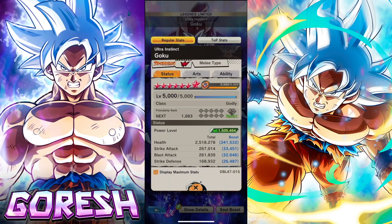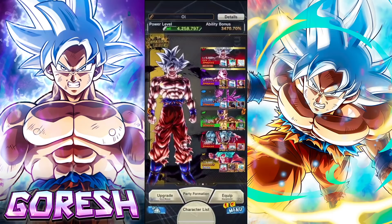This guy can easily take the title of best unit in the game. I'm going to be using him today on the Universe Survival Saga team, next to LF Full Power Jiren, and either Blue Beerus, Green Frieza, or Yellow Goku depending on what color we need. I feel like this is probably the team he was designed to work best on — Universe Survival Saga.